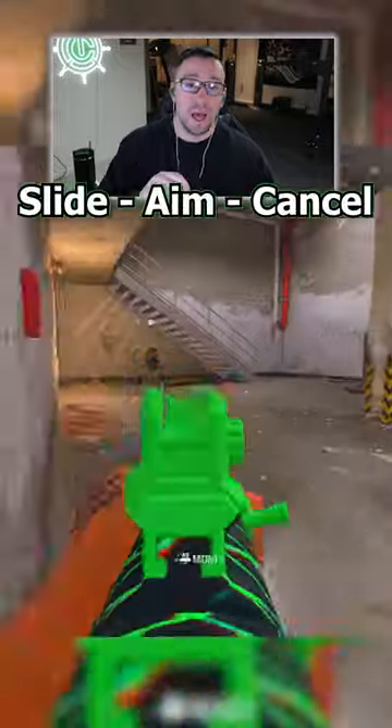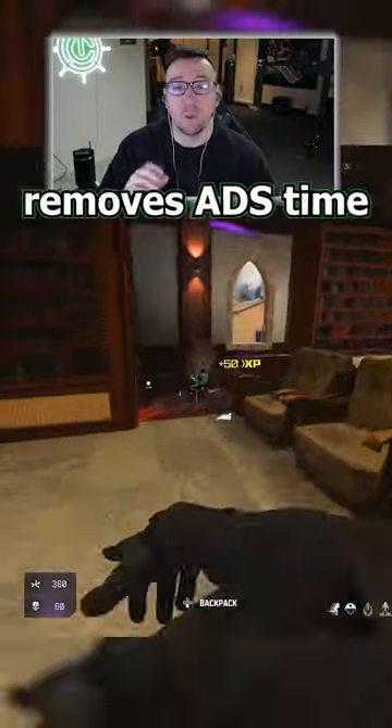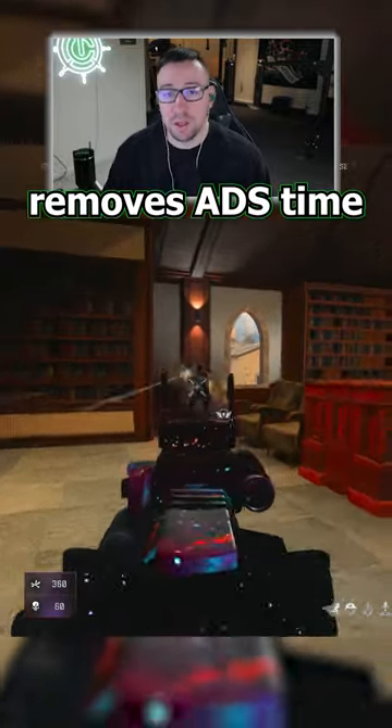Instead, you need to slide, aim, and then cancel. This allows you to start hitting shots earlier in the gunfight and removes the aim down sight time of your gun from the equation.